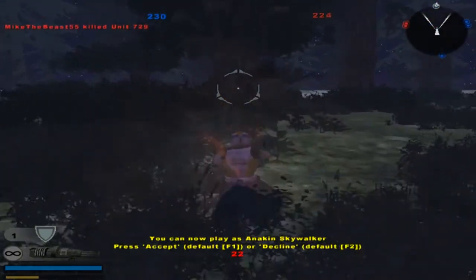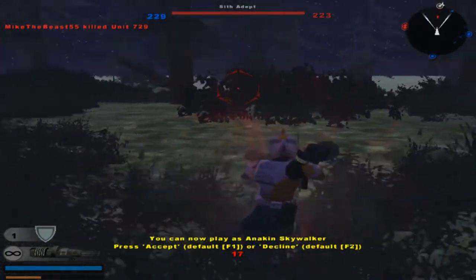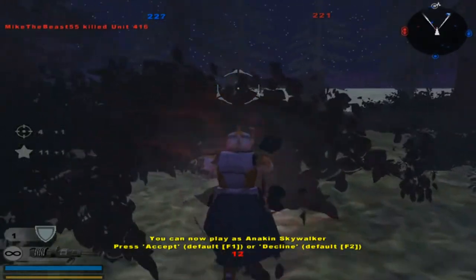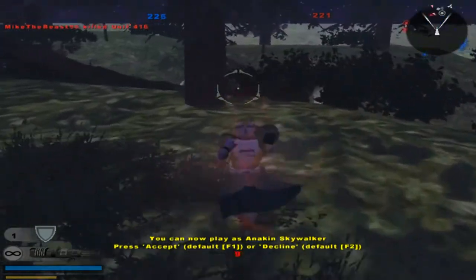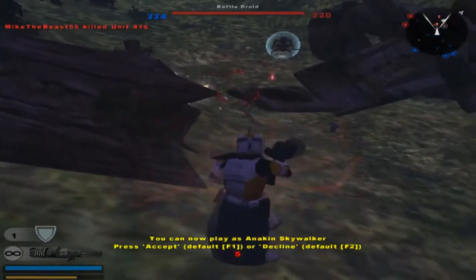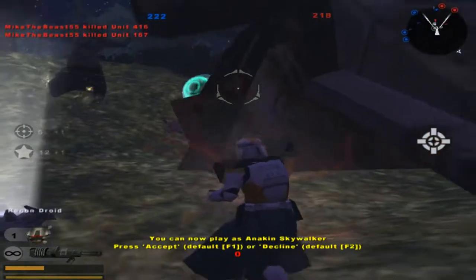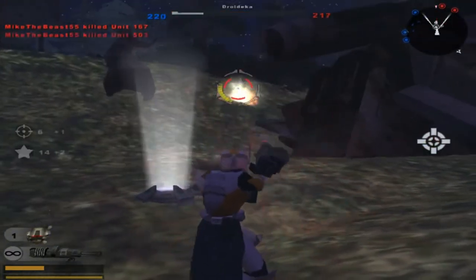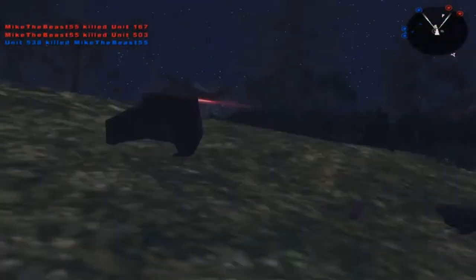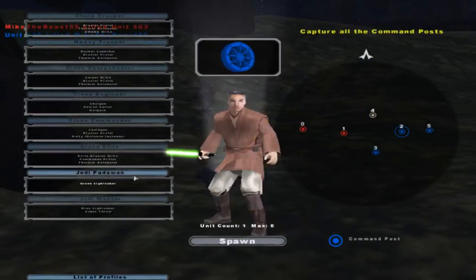A command post has been lost, but not the battle. We're not going to play as Anakin Skywalker — I don't like playing as the same units. A command post has been lost. Who the hell did that? Of course, they're hiding up in the shrubs. You can't do anything about that.